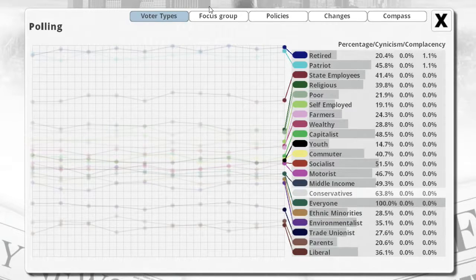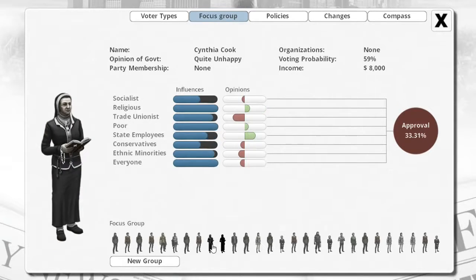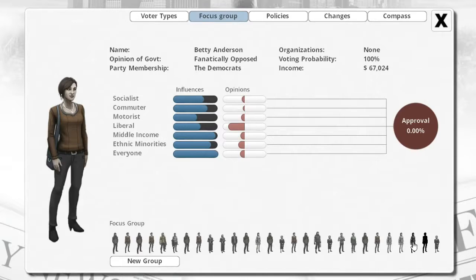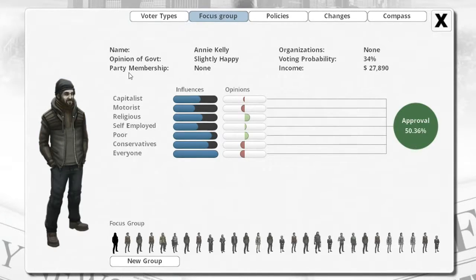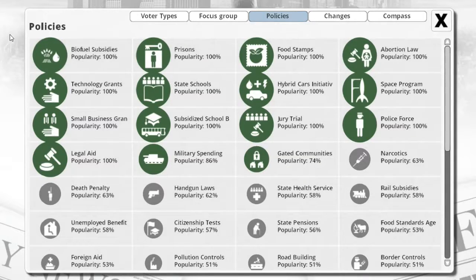Don't worry if you've already gotten lost — it's not that big of a deal if you're just watching. These are the focus groups — basically all the different people you have to worry about. For example, he's neutral right now, he's in no organizations, and he's happy. She's with the Democratic Party, so she's not happy with me simply because she's liberal, and we're not good with liberals. She's a patriot. All this stuff comes into effect, and then these are all of our policies — biofuel subsidies, prisons, food stamps, abortion law, all that good stuff.